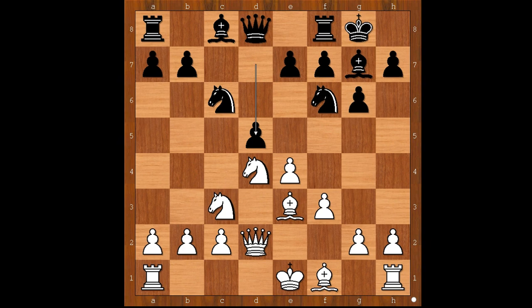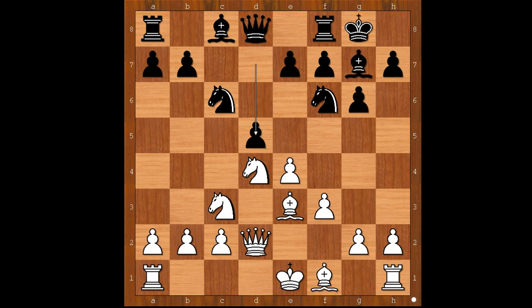This is just a simple game. I recommend you buy the accelerated dragon DVD by GM Damian Lemus. That way you will have a complete system for how to play against white's e4 move. The accelerated dragon DVD by GM Damian Lemus is at half price for a short time only. Please click on the link below the video and download your copy right now.